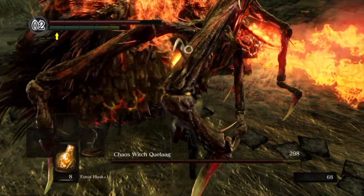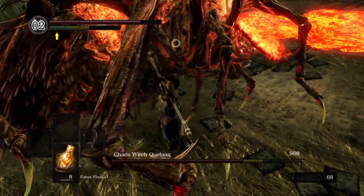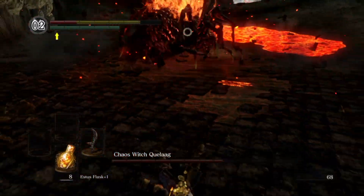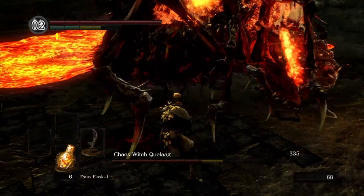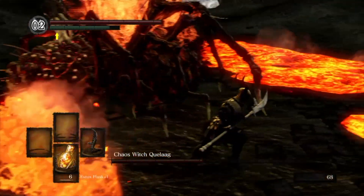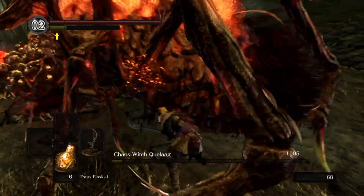Number 9 is Chaos Witch Quelaag. This is another boss where high damage weapons help you a lot. On my most recent playthrough she belched so much lava that I struggled to find safe footing to attack her from. Don't let her mesmerizing rack distract you either — remain in front of her for too long and you'll get singed by rapid sword swings with questionable hitboxes. This fight is, after all, against a half spider half naked woman, and it feels just like that. Not too pleasant, but not too dreadful either.